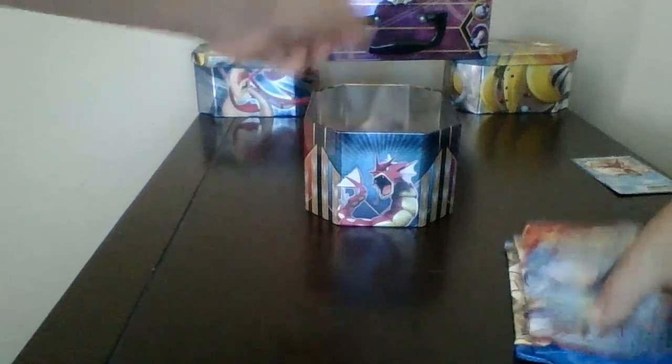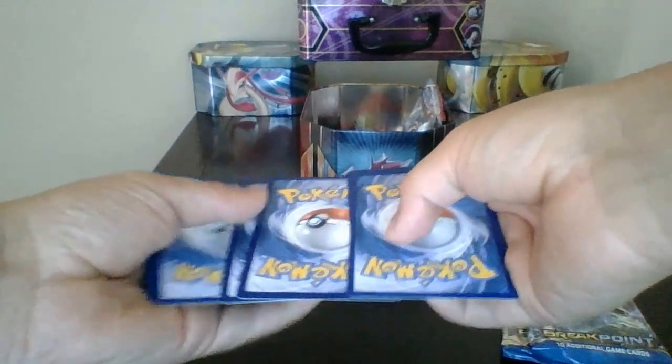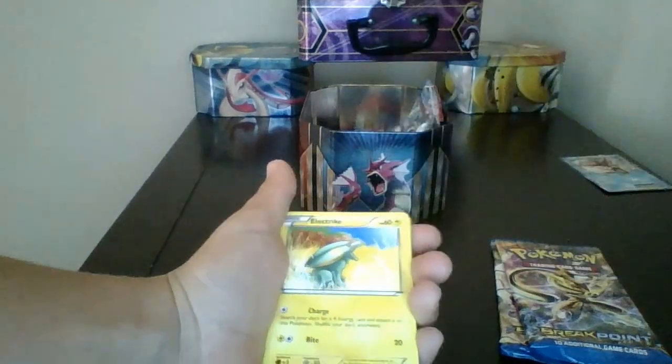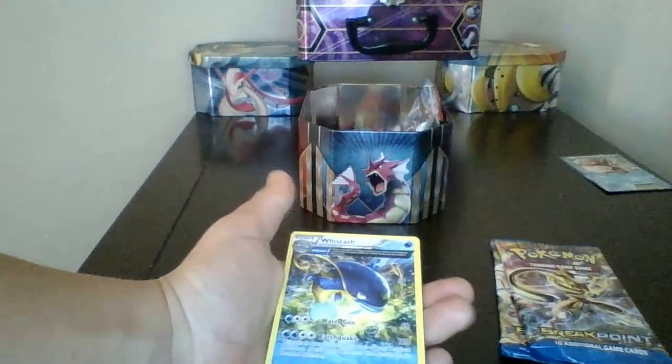Next up, we have the Primal Clash pack. Let's open that up. Alright, we have Weedle, Barboach, Camerupt, Electrike, Drifloon, another Electrike, Litleo, Lombré, reverse holo Relicanth, and Whiscash.